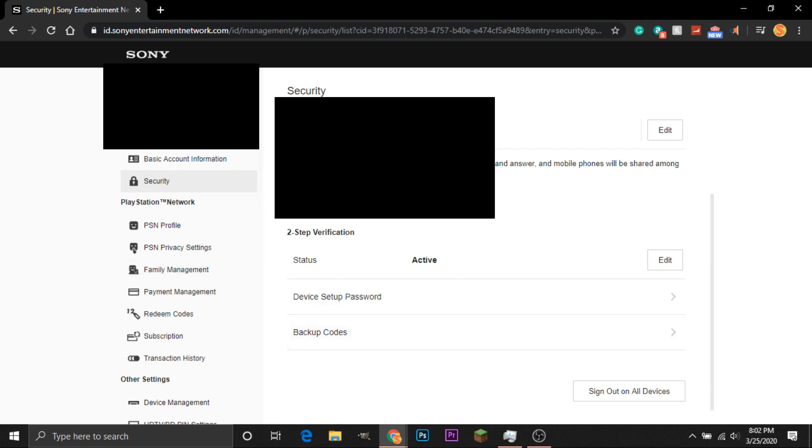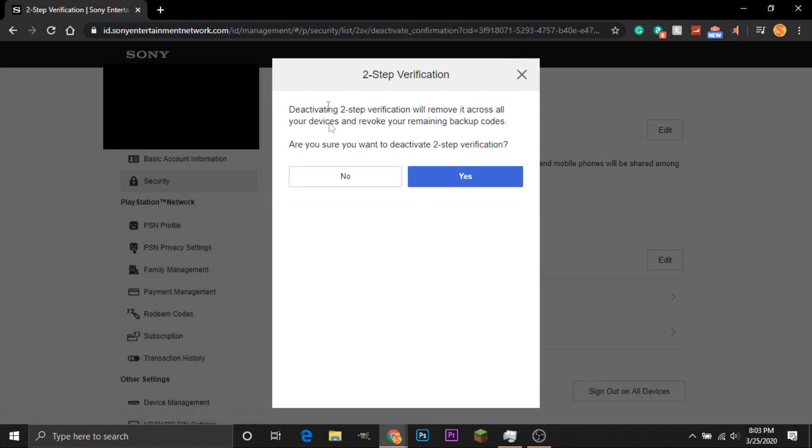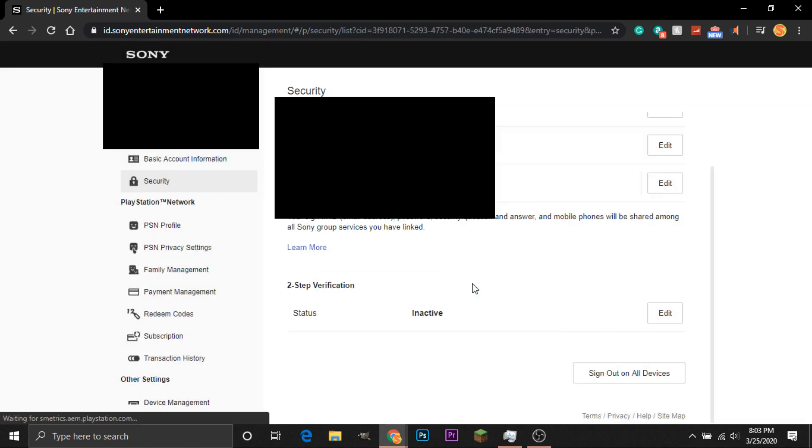To deactivate, head back to the exact same page we were on before, down to the Two-Step Verification section. We can see that we can change the way this two-step verification works — change it to a password or a backup code or whatever, instead of having Sony text us each time we sign in. But back up to here, we can click Edit, and it'll give us basically the same window as before. We'll click Deactivate to deactivate it. It's asking if we're sure, and it will just deactivate it if we are signed in with the two-step verification already.